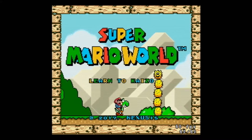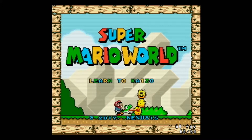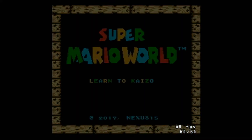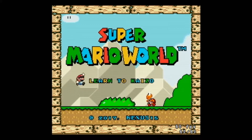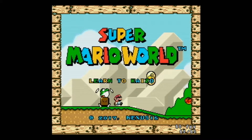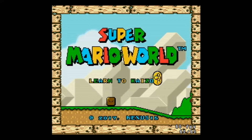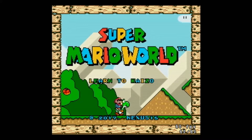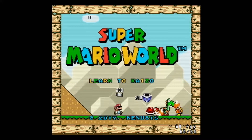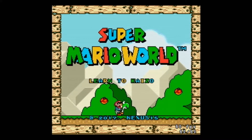I wanted to start learning these because I watched the Granpoo World 2 ROM hack for Games Done Quick this summer, and it was really impressive to watch. I think it was really cool. I don't know if I'll ever have that level of skill, but I think it would be neat to learn. I can sort of get by in Mario Maker, but I think it would be fun to try it in the actual game, Super Mario World.